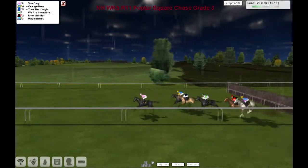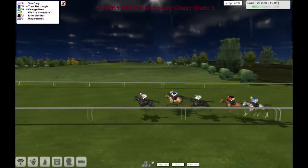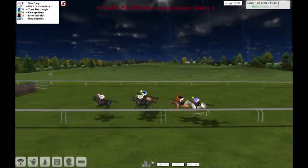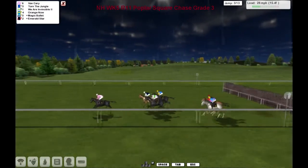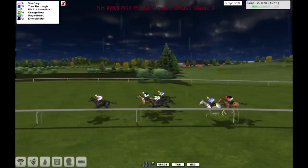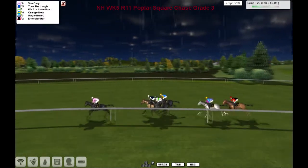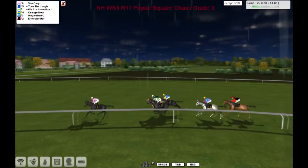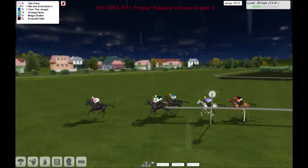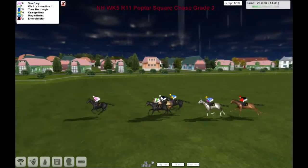As they skip over number two, one gray in the field is Magic Bullet — that one's at the back. Vankyrie leads by a length as they come into three, and all safely over number three with Vankyrie in front for Derek Hinton. Then Torn the Jungle second, We Are Invincible on the inside is third, Orange Now on the outside in the yellow sleeves is fourth.